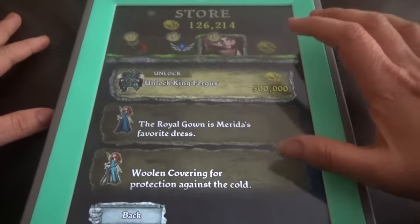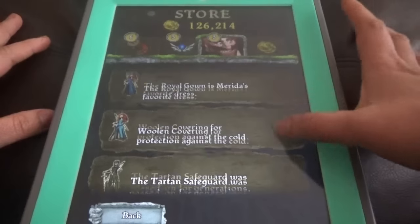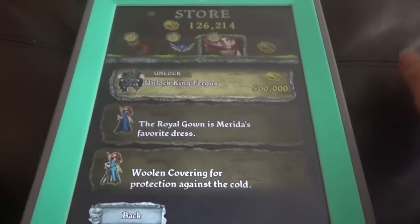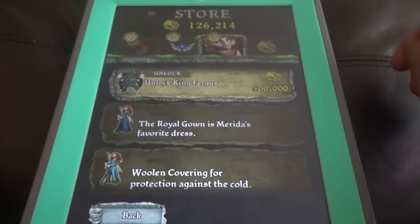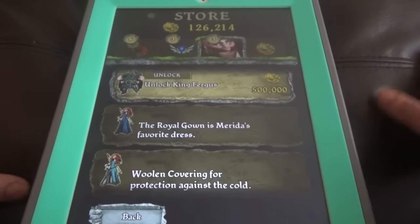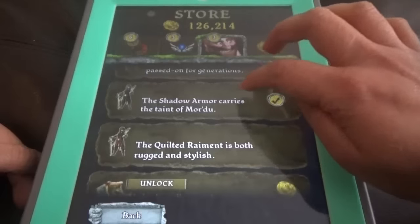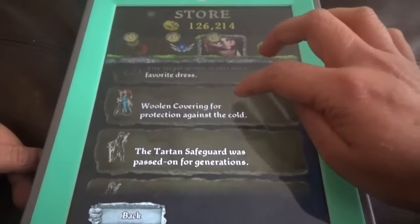And these are the characters. There are only two characters. One is Princess Merida and the other is her father, King Fergus. King Fergus costs 500,000 coins. We have only 26,000, so maybe in the next video we can unlock him.